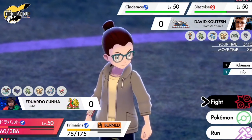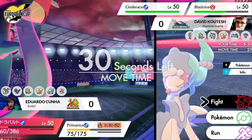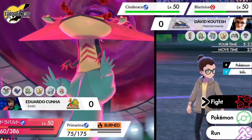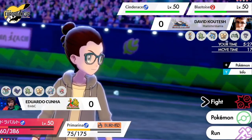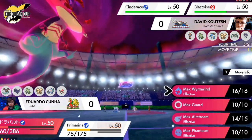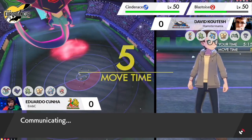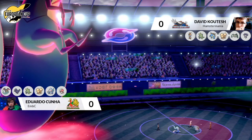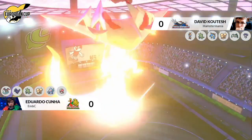Cinderace is not a Pokemon that wants to be facing down a plus-two Dragapult either. The Dragapult definitely outspeeds everything — maybe Primarina will be able to outspeed Cinderace if it gets another Airstream boost. Blastoise does have good defenses so it'll be close and a little risky if Dragapult wants to Airstream Blastoise. Dragapult probably wants to target Cinderace, who is not bulky and would almost certainly go down to any move.